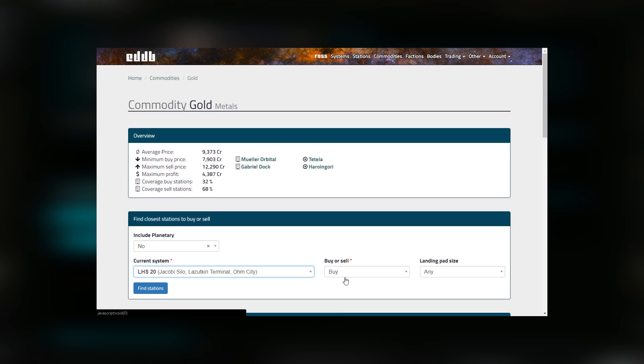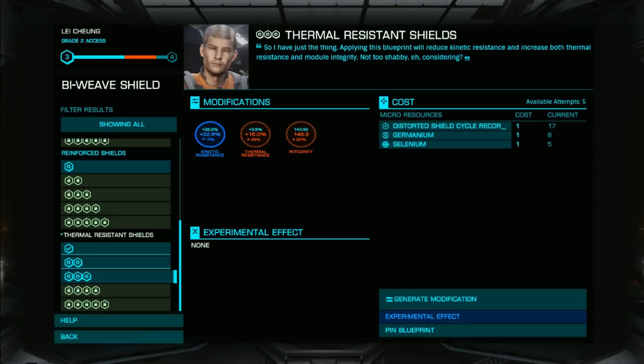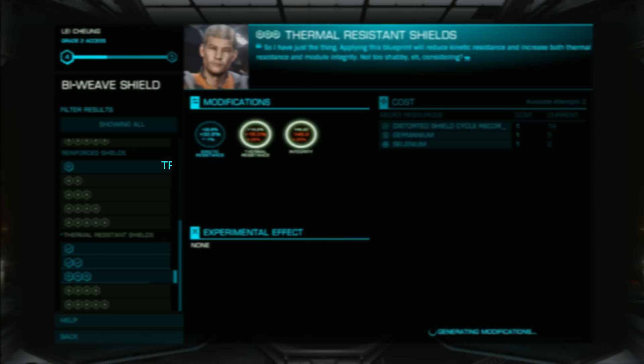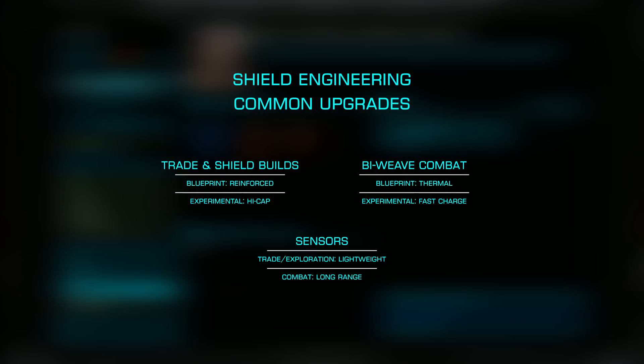Once unlocked, you'll want to roll some upgrades to bring him to Grade 3 so you can continue your journey to unlock Rom Ta. Rolling a module to Grade 4 or higher should achieve this. You'll also want to pin a blueprint for a remote workshop — likely the two most useful offered are Reinforced and Thermal-Resistant, with Reinforced being most common for trade or prismatic shield tanks and Thermal most common for bi-weave builds.